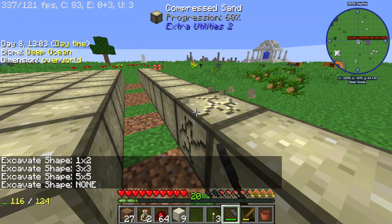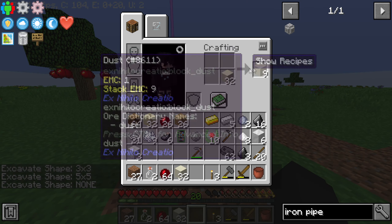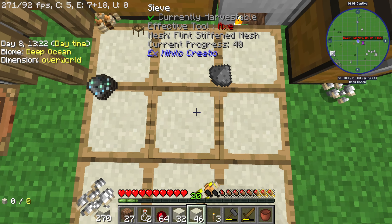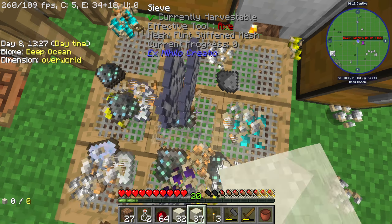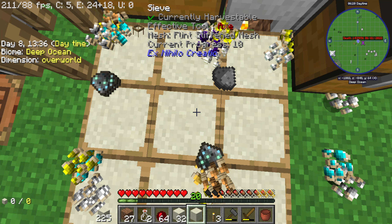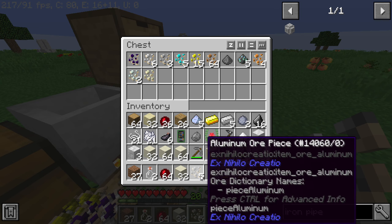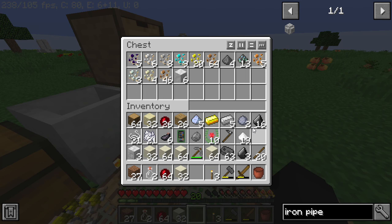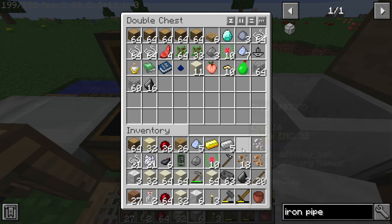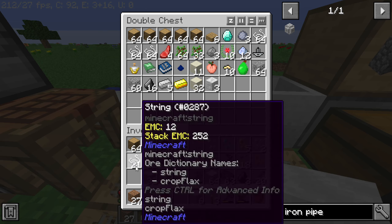I just did the vein miner hotkey thing again — I'm seriously thinking about changing it just for that. I'm going to break down about half a stack of this stuff, then do like half a stack of dust for making clay so we can make the porcelain we need. It's not as simple in this pack as it is in Stone Block, but that's just the way the cookie crumbles.